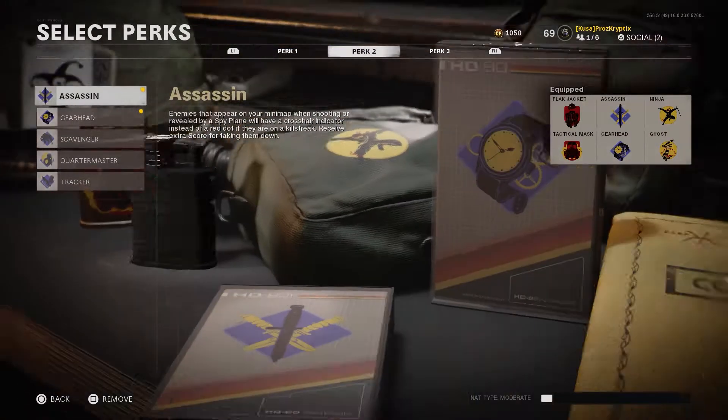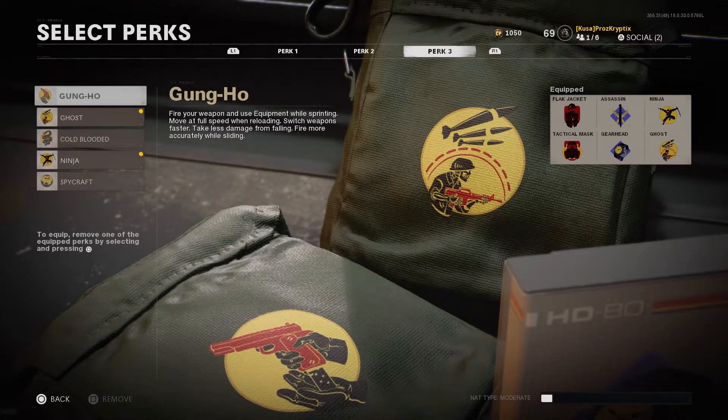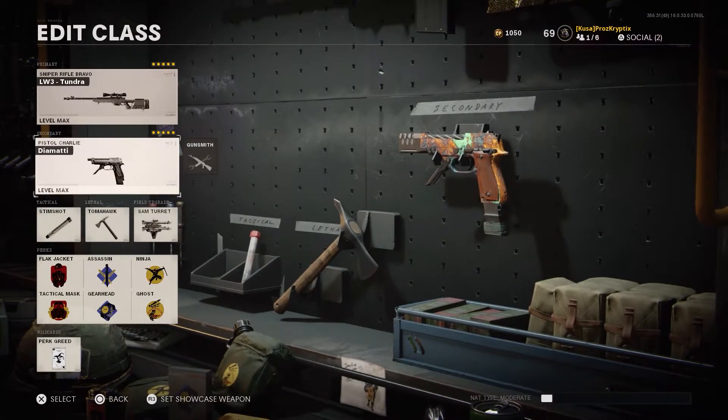Between Flak Jacket, Tac Mask, Assassin, Ninja, Ghost, and Cold-Blooded, I really don't see any reason to use Gung-Ho over anything I just listed. So unless you're okay with running a suboptimal perk setup, using a second primary really isn't the best idea. Which is why these things are so cheesy — they've got strength comparable to a non-meta fully auto, but you can swap to them with the speed of a pistol, and you don't have to give up any of your perks or your wildcard or anything like that. And yes, they absolutely do blow people up.